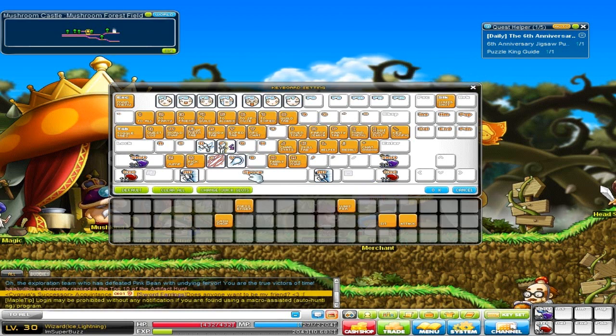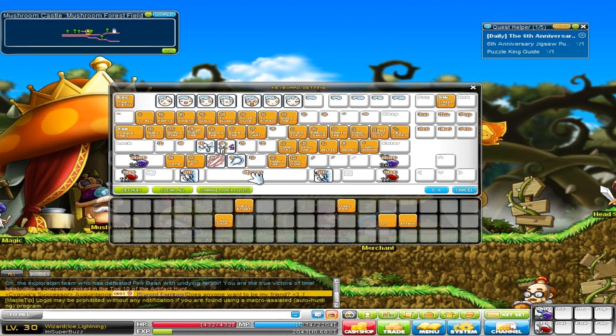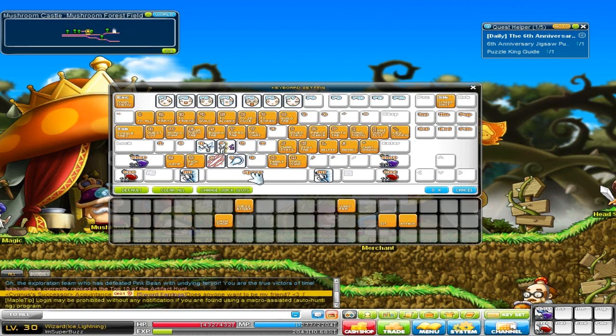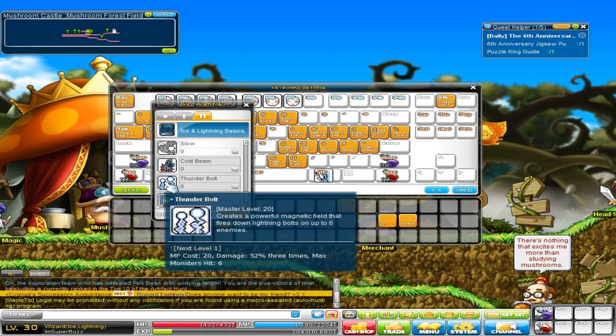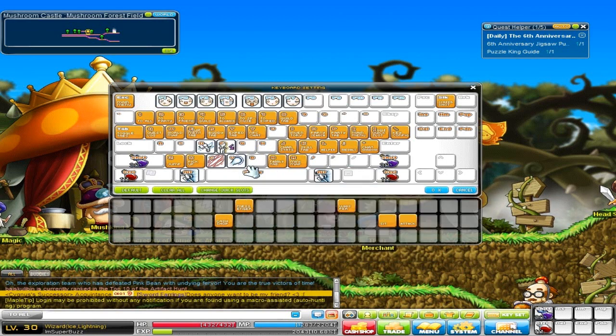Space I use for mob attacks. For my bandit I had Band of Thieves, for my bishop I had Shining Ray, and for this ice lightning mage I'll have Thunderbolt - it's incorrectly named in-game as Lightning Bolt but whatever. It's a mob attack and it just feels right because the button is so big.